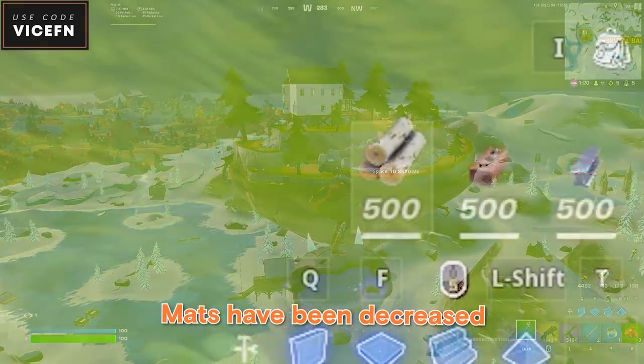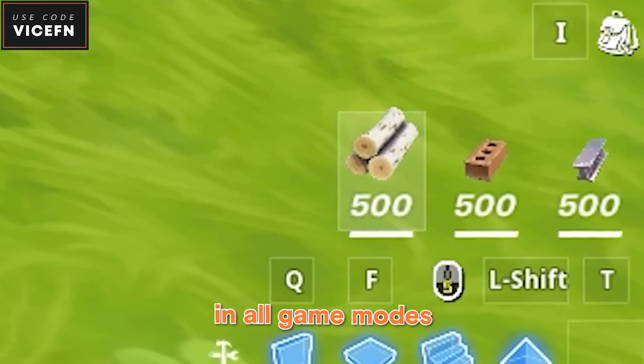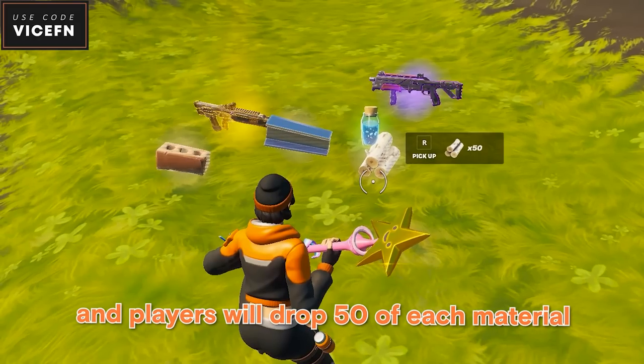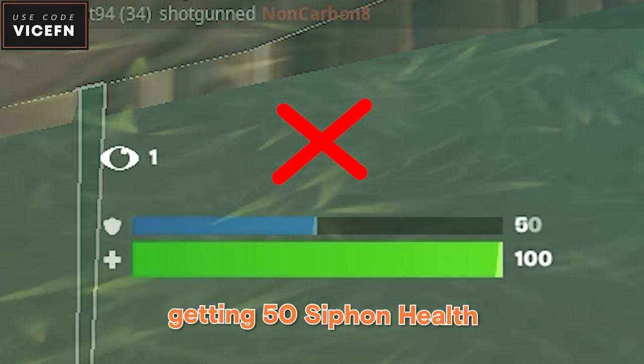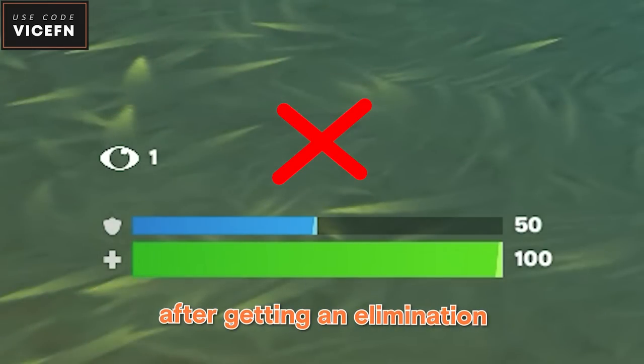For gameplay changes, mats have been decreased from 1000 to 500 in all game modes. You can now farm slightly faster, and players will drop 50 of each material when they get eliminated. There's no mention of getting 50 siphon health after getting an elimination, so either they forgot to mention it or it has been removed.